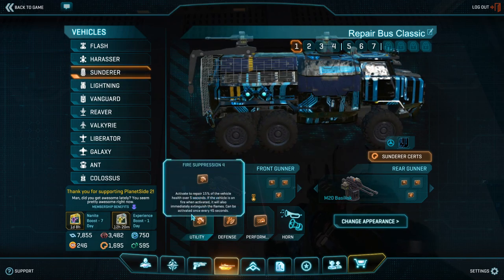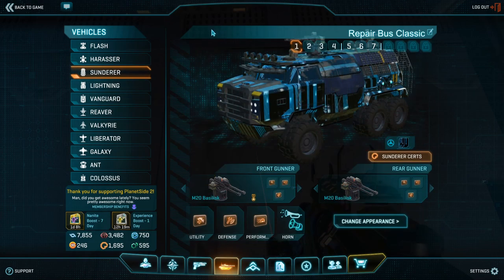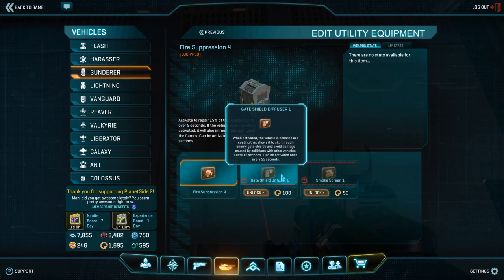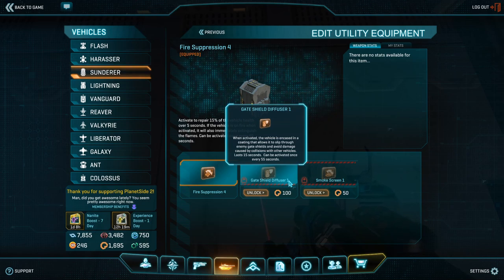As for your utility slot, my suggestion is to run Fire Suppression and use it as often as possible. Repairing yourself without wasting time to get out of the vehicle or have people do it for you is one of your jobs as a pocket engineer, and even though Fire Suppression at its max rank needs 45 seconds to rearm itself, using it in terms of health is the same as sticking a nano repair grenade and a Punisher grenade at the same time, all over the span of 5 seconds. It actually stacks with those things, so Fire Suppression is the way to go here. Neither of the two alternative choices — Smoke or GSD — are good enough to be worth considering, though GSD does disable all collision damage and can work as a deterrent against vehicles that drive too closely and may glitch into you.